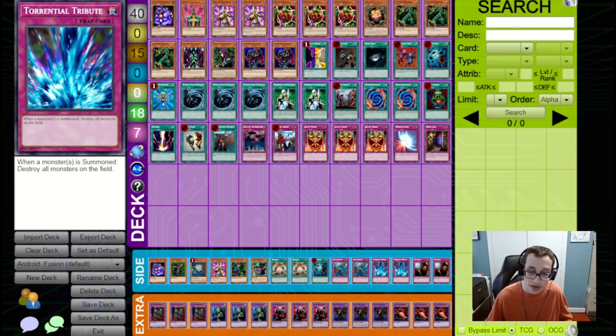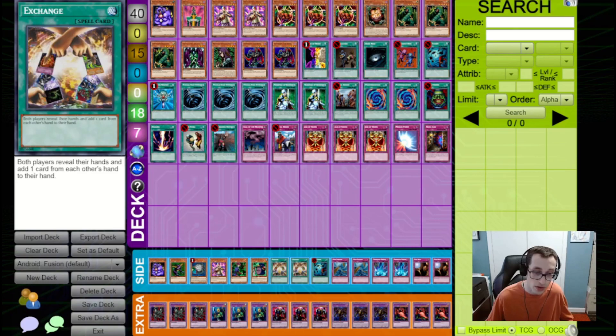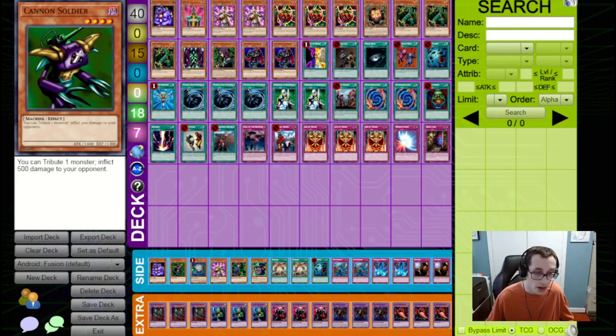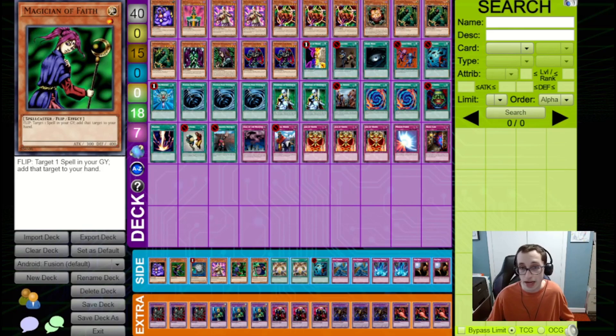We've got Trap Holes and Torrential Tributes in the side deck in case we're going up against a more aggressive deck. We also have two Dust Tornado and one Heavy Storm as even more spell and trap removal. We've got two Exchanges for Exodia, a Penguin Knight for if we're going up against Empty Jar, and then some generic good cards: an additional Bazoo, an additional Kaiku, a Cannon Soldier in case we're up against a Stall deck, a Cyber Jar for more removal, and a Magician of Faith to bring back our spells. I think this deck looks pretty sick — let's dive into some games to see how it actually performs.